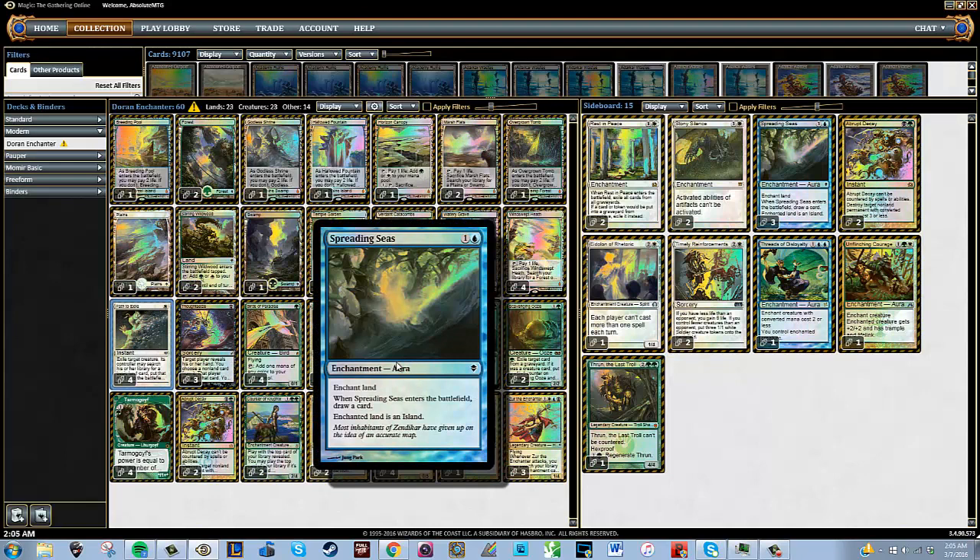We're playing a few one-ofs in terms of enchantments we can fetch off Zur in the main board. One of them is Spreading Seas. Spreading Seas is awesome against the Eldrazi deck — you get rid of their Eye of Ugin or Eldrazi Temple, turn it into an Island, and draw a card. Against Tron it's also pretty good, and against Affinity or Infect you can hit Inkmoth Nexus. Whether you cast it or find it with Zur, the cantrip is just pure value. Against Tron specifically, this is one of the most important cards to see game one.